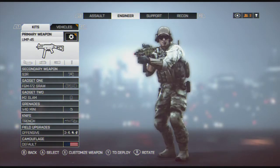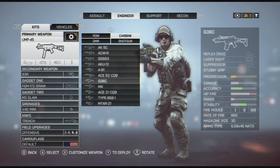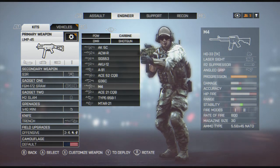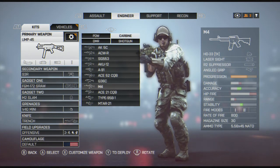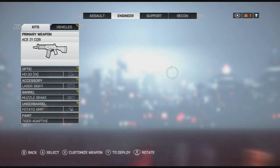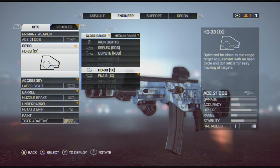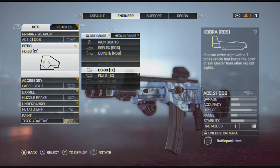On some maps I will use a carbine. My two favorites are the ACE-21 CQB and the M4. I like the M4 for the burst — I actually find it works really well for me, though a lot of people don't like it. I also like the ACE-21. I'll run it with any optic you prefer. I don't like the dots, so Reflex or Coyote I don't like. Once I get the Cobra I'll probably use it, but in the meantime I'm using this HD-33.